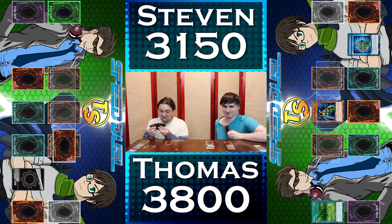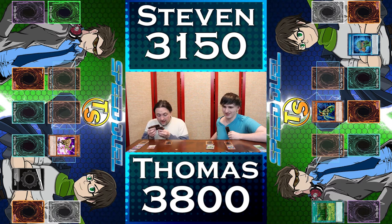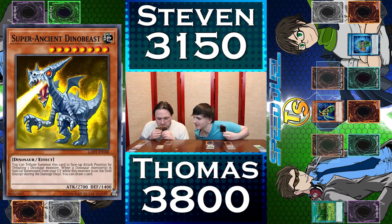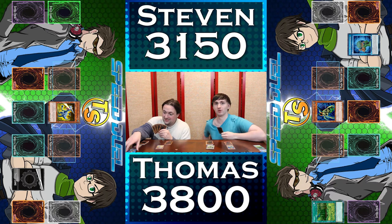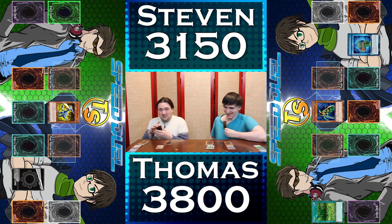I'm going to flip summon Hyper Hammerhead — it doesn't have any flip effects, but it's not going to stick around for long. I can tribute summon this card in face-up attack position by tributing only one dinosaur — I tribute summon Super Ancient Dino Beast! Oh, that looks a little bit intimidating. It looks like a Grey Ridley. I may have made a mistake. Mistakes are just kind of part of the process. I guess I'll end my turn.